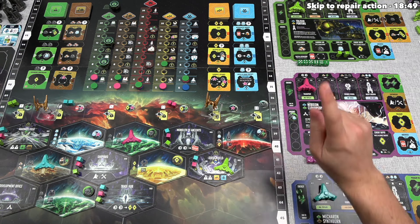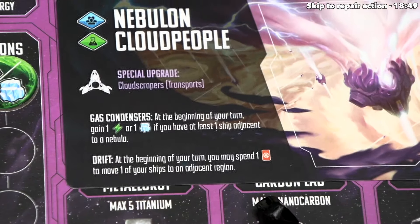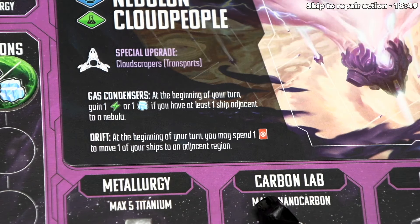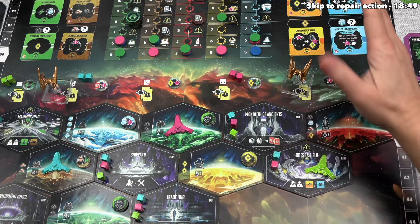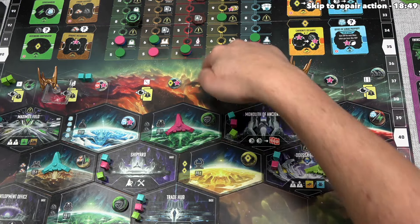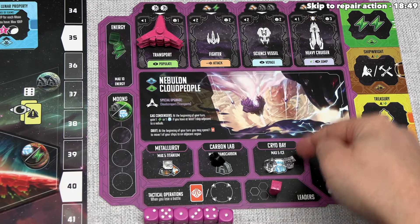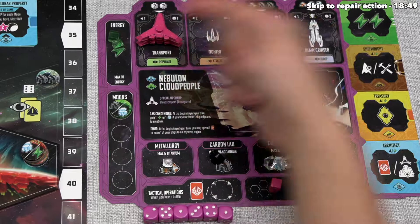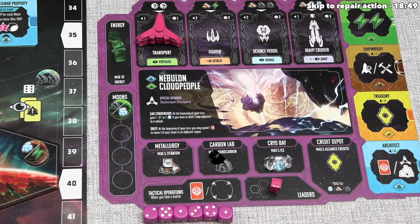Before we even decide what to do on our turn, we need to look at our asymmetric effect. We are the Nebulon Cloud People and we have gas condensers. This says at the beginning of each of our turns, we gain one energy or one ice if we have at least one ship adjacent to a nebula space. The nebula spaces are along the top, and that is one of the main reasons I decided to start over here. We do have a ship adjacent to a nebula, so we can activate our gas condensers and gain an ice or an energy.